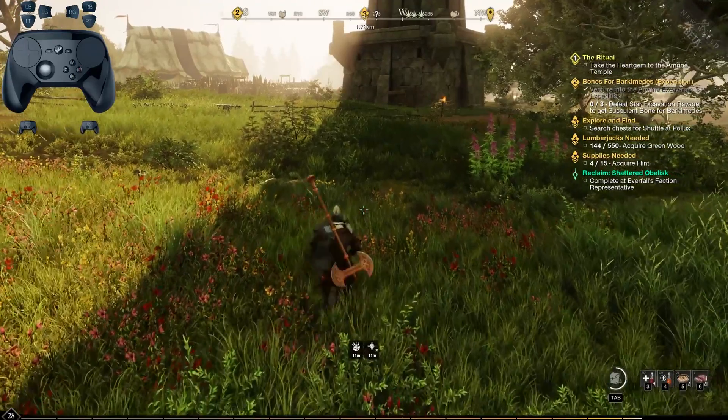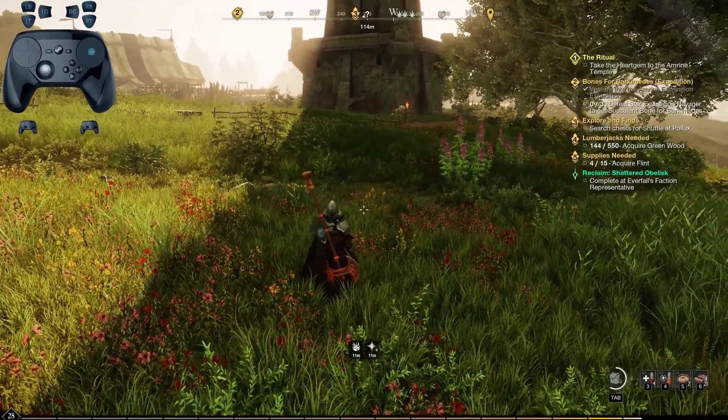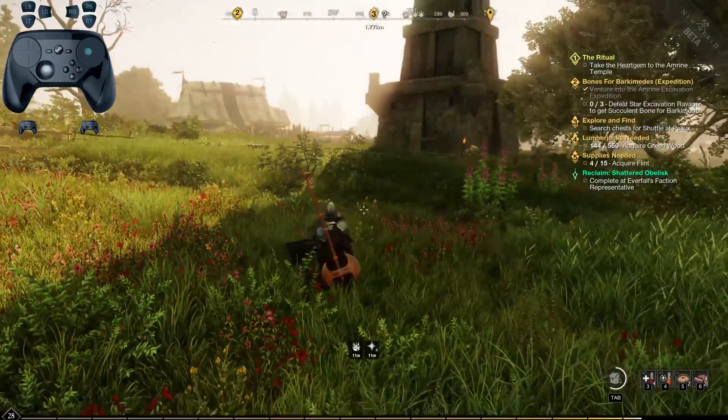I'm going to walk you all through the configurations that I've got, and they can all be found on the community page for New World. It's called the New World Ultimate Bindings version 1. So let's get started.